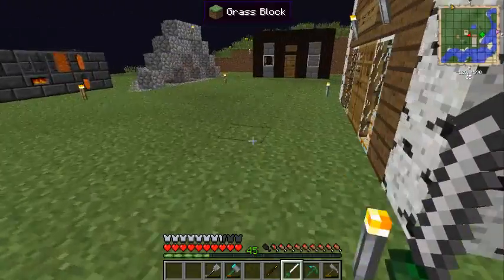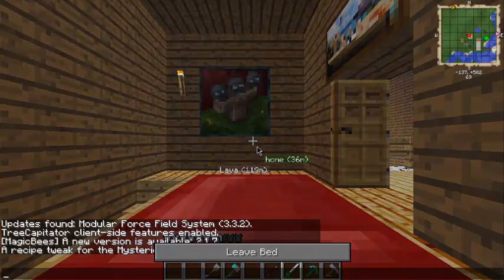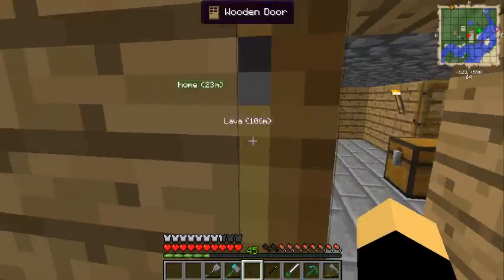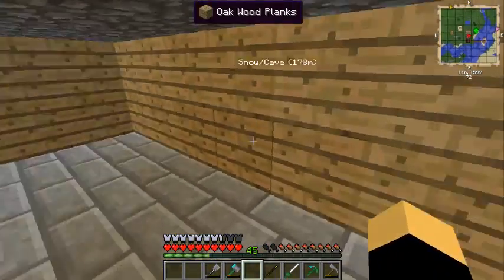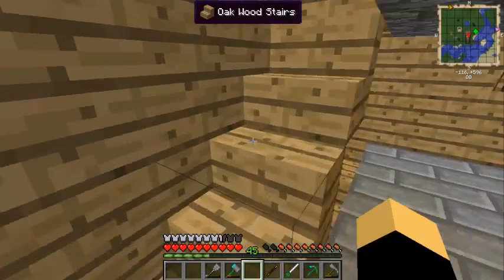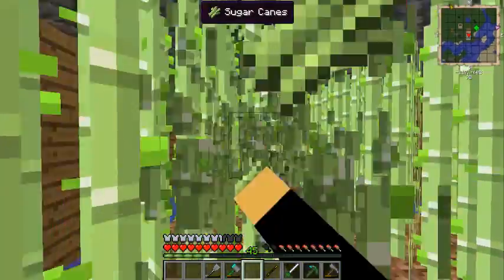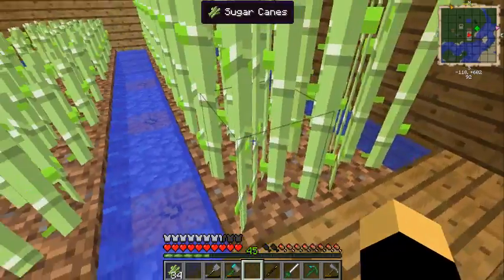It is nighttime, so I'm going to sleep. I'm not too worried about mobs spawning because I've lit the area up quite well. I believe I have everything I need to make this. We need three books, so I'll go grab some sugar cane. I'll harvest that while I'm here - you need the sugar cane for the books. I still haven't found a strawberry bush. Potatoes, carrots, and cotton are growing nicely.